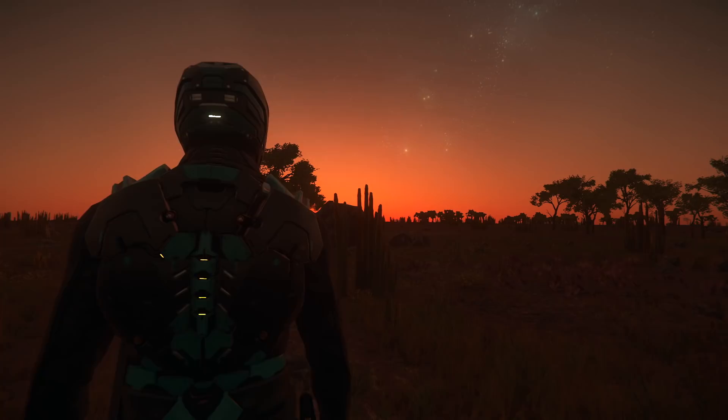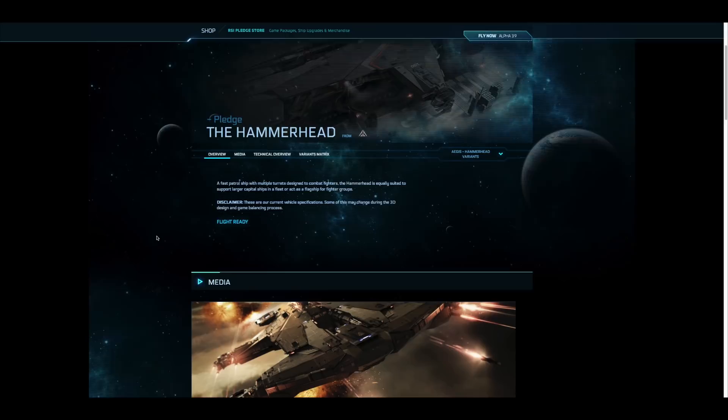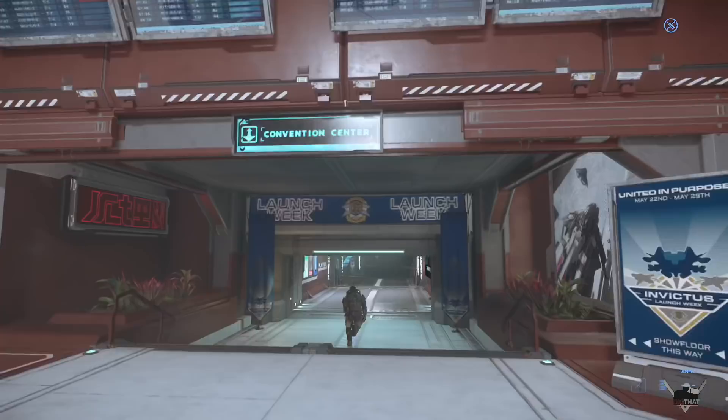Hey you, good evening and morning to you. Sometimes you go browsing through the RSI website and a ship catches your eye. You say, I like you and I want you. But then you can't buy the ship because it's a limited time sale. So you wait for the sale and BAM, it's a hundred dollars more expensive. That's just how it works. The earlier you buy, the better deal you get on concept ships. The closer they get to releasing into the game, the more expensive it's going to be.